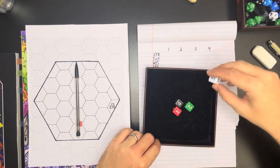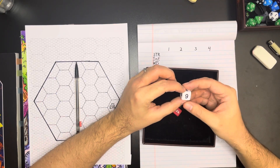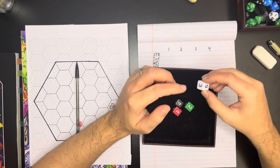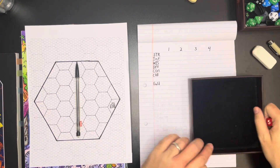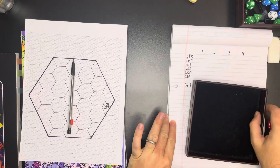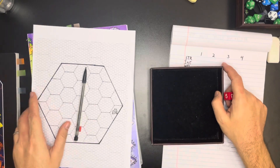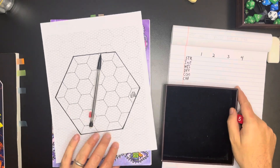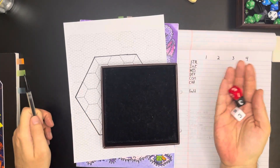I'll use this white die — it was rolling really well for me yesterday with low damage as the enemy. The rules say 3d6 down the line. I'll write the stats in as we go with a marker so you can see them clearly.